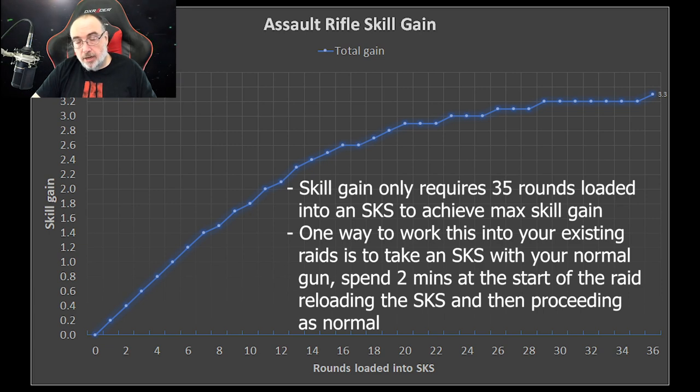Every raid you go in, you can get 3.3 skill gain. Since you're running raids normally, this will really add up because you don't have to do anything special like recoil control. You can just factor it into your normal raids, get some incremental skill gain, and you know that regardless of what comes up in the raid, you've gotten that gain. You don't need to worry about trying to get it during a normal situation.